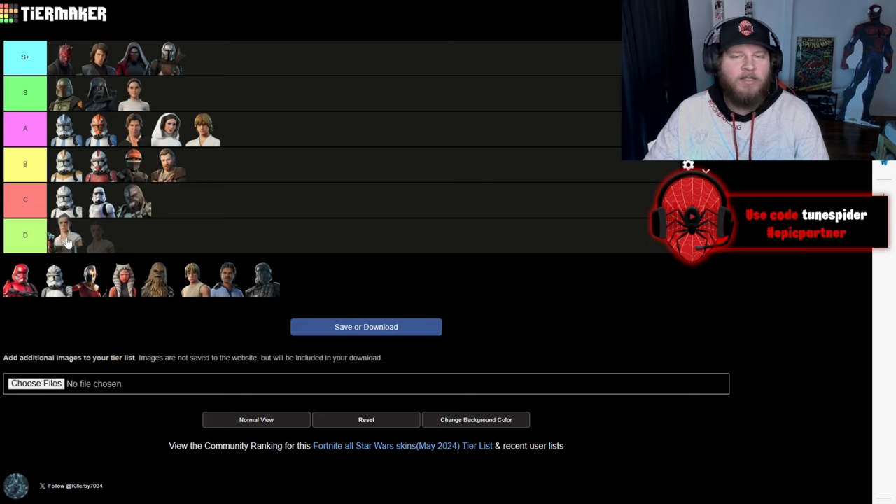Up next is Rey and I'm having a hard time placing her. I think she's gonna be going in B with Kenobi because she suffers the same thing — I like the skin, it's cool, it's clean, but she only has the one look. They couldn't even give her a hooded version and because of that I gotta put her in B. Still a solid skin.